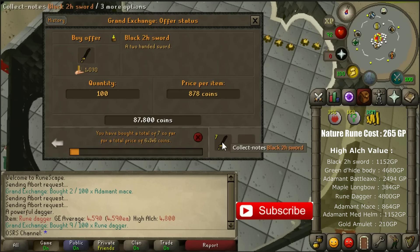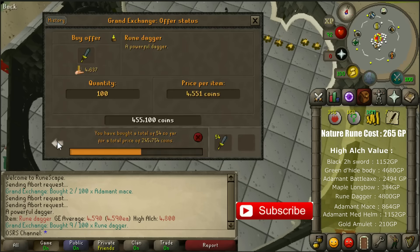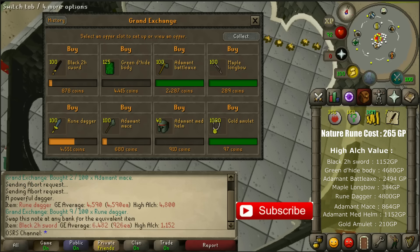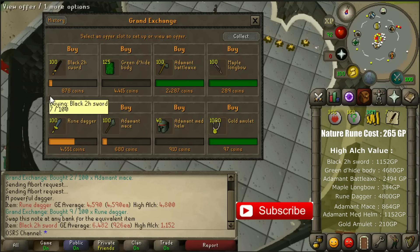Black two-handed swords are also pretty useful. If you can buy them for 878 coins or a couple of coins more and alch them you will receive 1152 coins back. With this item you're normally going to make profits, but as you can see I bought them cheaper than the price right now on the Grand Exchange. Sometimes it will be around this price, sometimes 50 coins higher. Grand Exchange prices are changing all the time, but if you place an order for around this price or a couple of coins higher and wait long enough you will get them anyway.